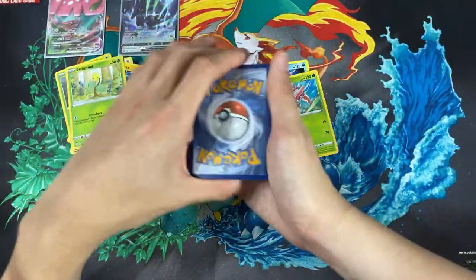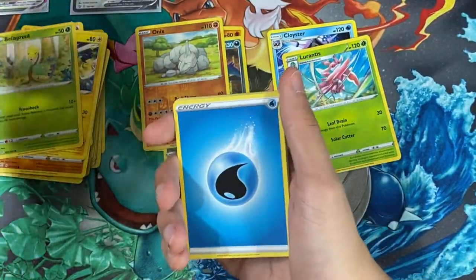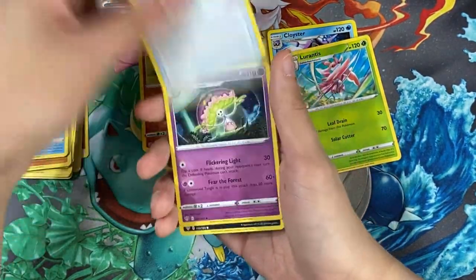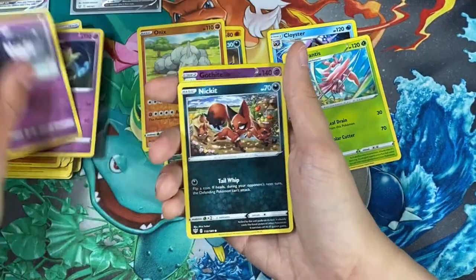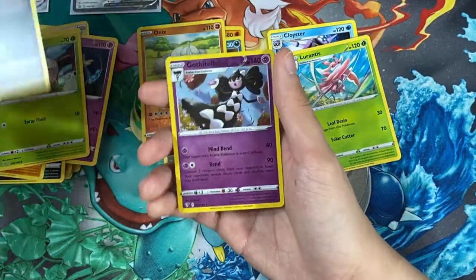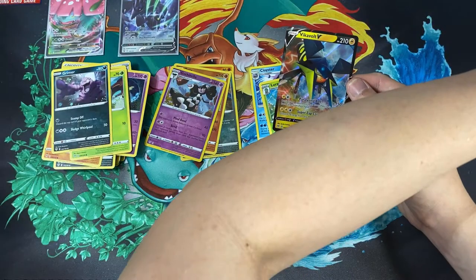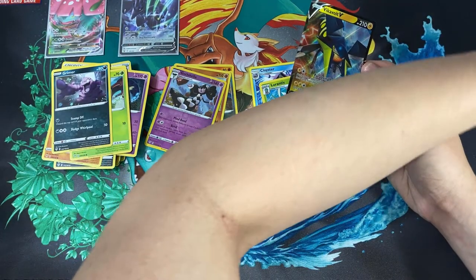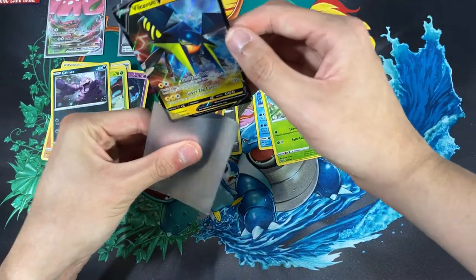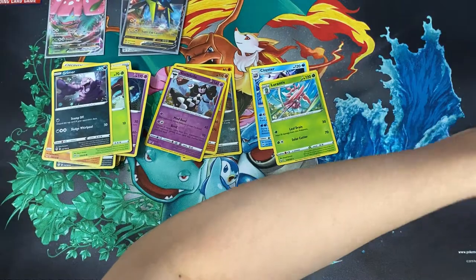This is the Darkness Ablaze pack. Imagine if we actually pulled the Charizard alongside the Venusaur VMAX and Blastoise — that'd be pretty cool. We have a big Paras, a Shedinja, Gothita, Nickit, Lopunny, Shelmet. And for the last card we have a Vikavolt V. I haven't been opening a lot of Darkness Ablaze. There are a lot of sets I need to get into — I'm so behind, but I'm choosing and picking.